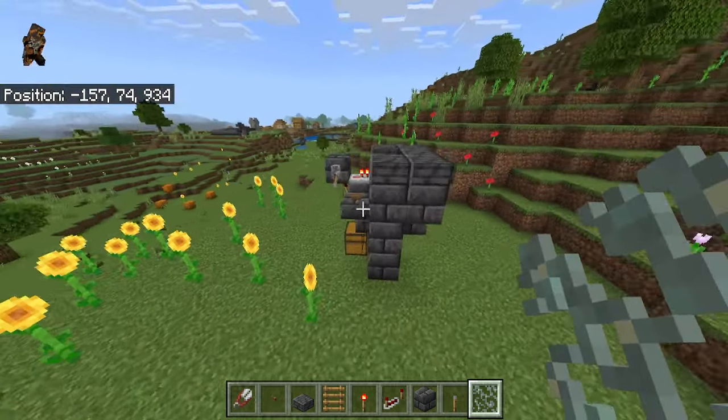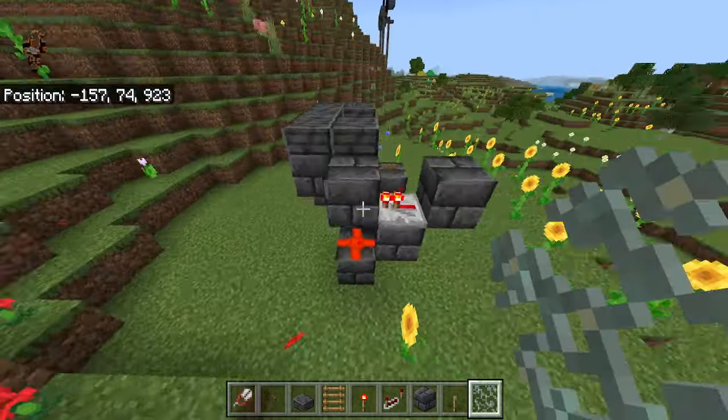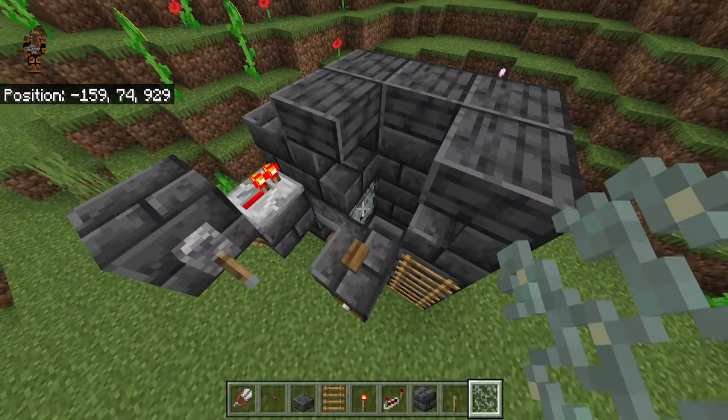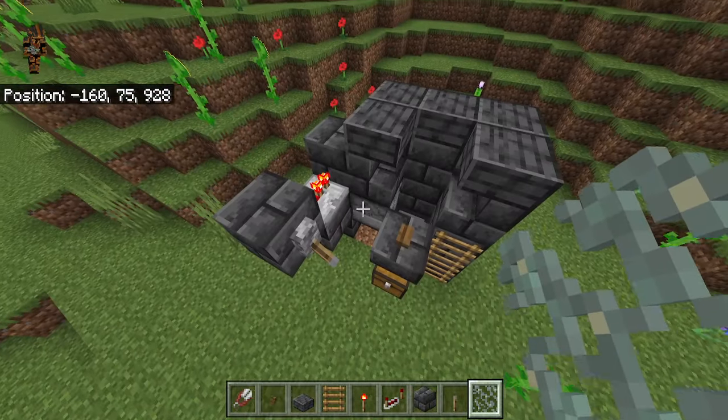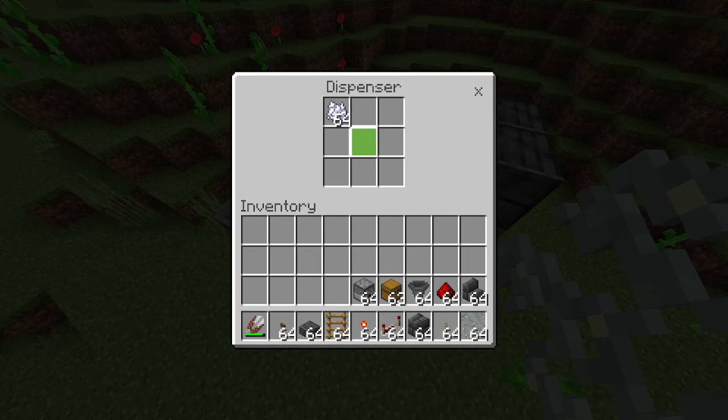Your farm should be all good to go and should look like this when it's done. Just make sure you've placed at least one piece of glow lichen on the dispenser face, and that all your redstone is correct — it should work. After that, go ahead and throw your bonemeal into the dispenser. One stack of bonemeal equals one stack of glow lichen, so if you want nine stacks, you need to put nine stacks of bonemeal in.